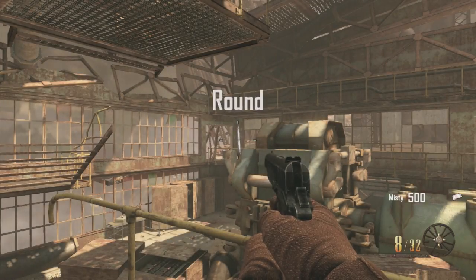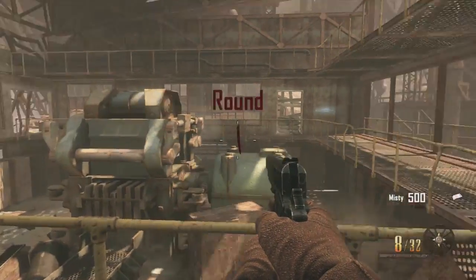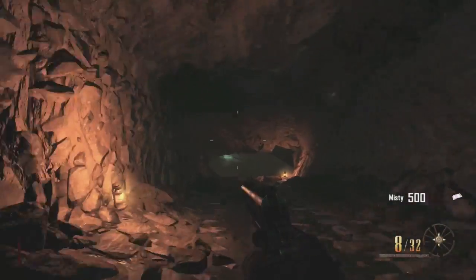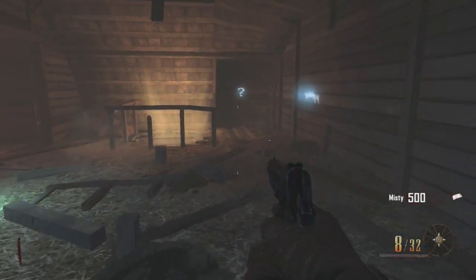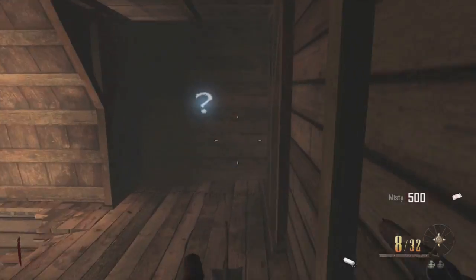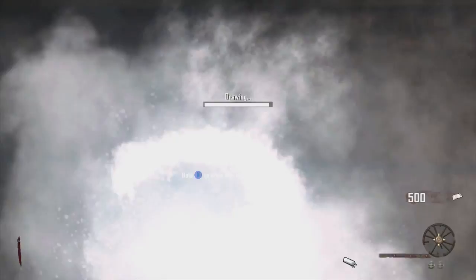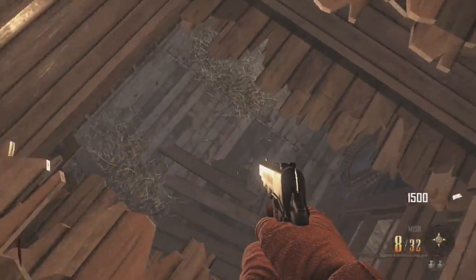Alright, hey guys, it's Gigi. And after what seemed like a while, I finally figured out how to pack a punch in round one. So when you first start out, you just want to go ahead and jump straight into the hole. Don't even bother shooting the zombies here. Then you want to pick up the Remington from there and go ahead and draw it on the question mark. That gives you a thousand points to start out with.